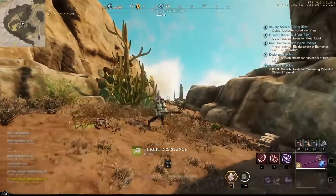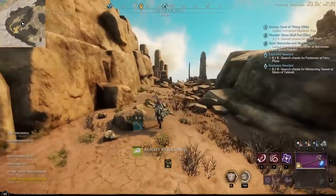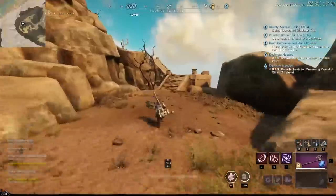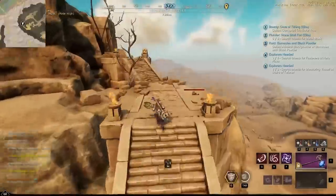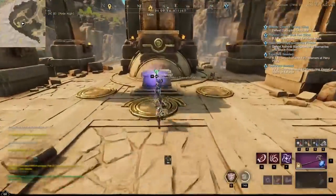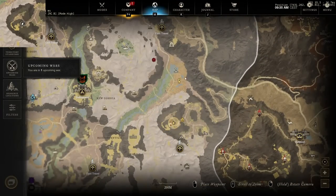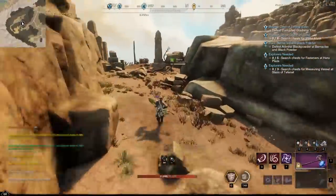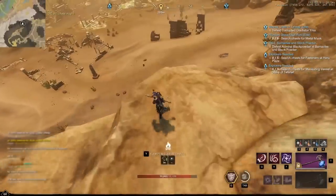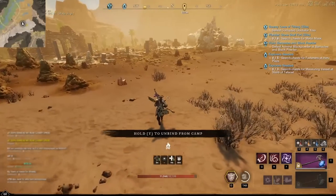Next we're going to go this way and loot our final chest in this area — we're going to go upstairs here. Now we're going to go to the silver area. Make sure to place a camp here.